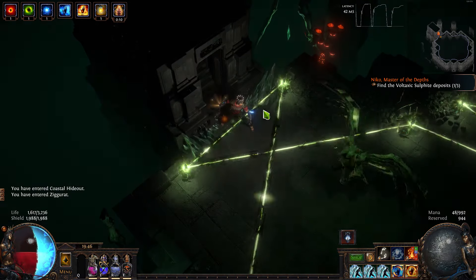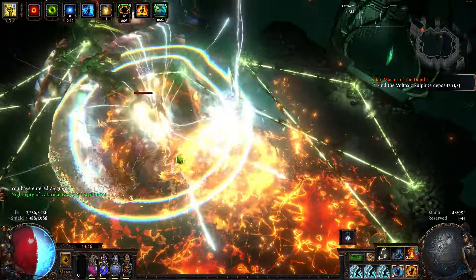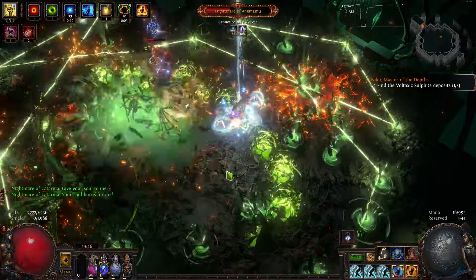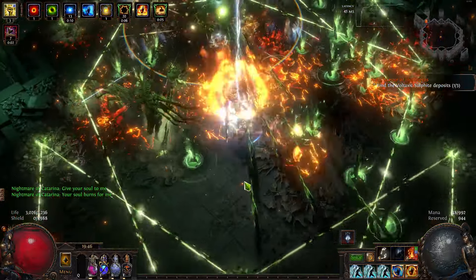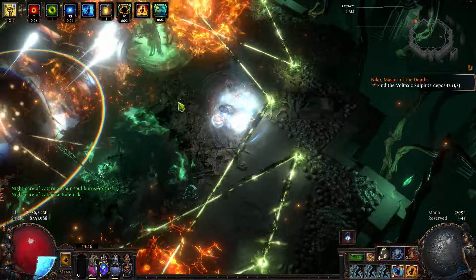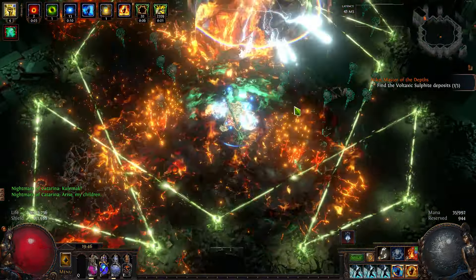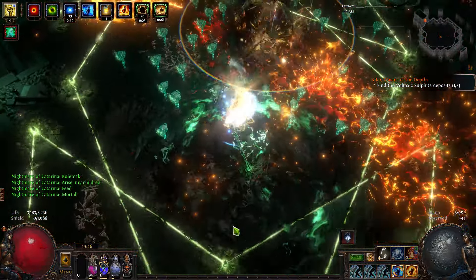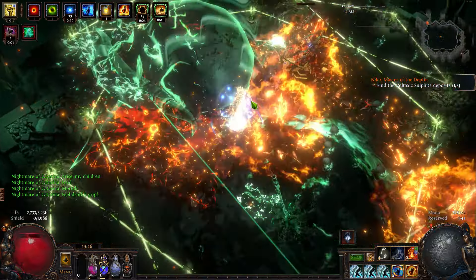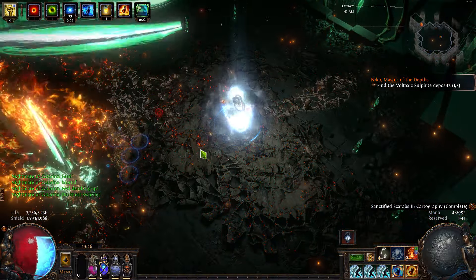I'll give the boss one more shot. Okay so those are green poison spikes and something slowed me down massively. He looks like he's throwing stuff on the ground that's going to blow up. It's a good thing my shockwaves are doing all the damage while I don't have to aim.